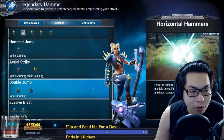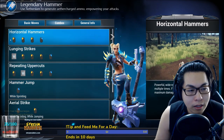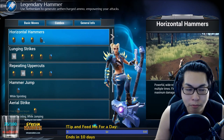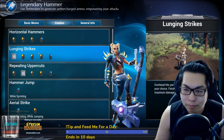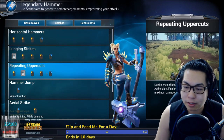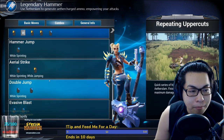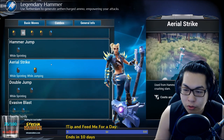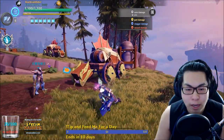Learning the combos is what's going to be important. Light, light, light, heavy is your horizontal hammer — the swing-around spinner combo. Lunging strikes are your overhead hits; they're good for damaging the part of your choice but they're slow. Repeating uppercuts is your fastest combo and what you use 90% of the time. Your hammer jump can cover extra distance — it costs ammo, but you really use it for the aerial strike to knock somebody on the head.